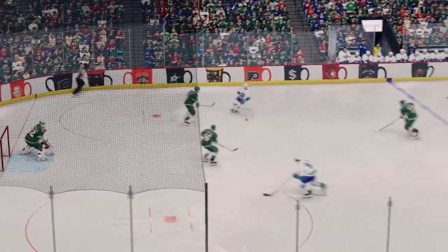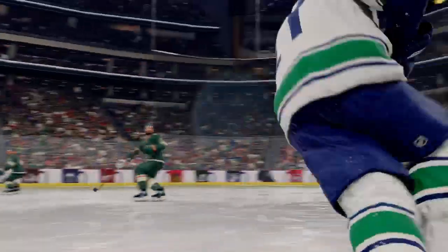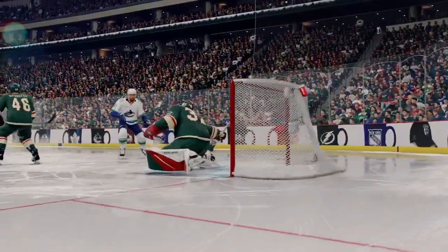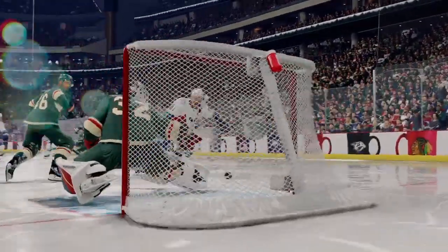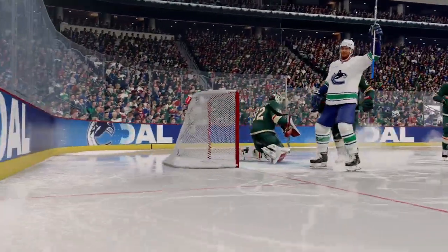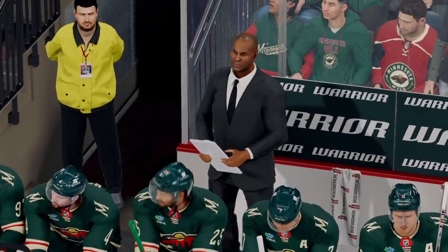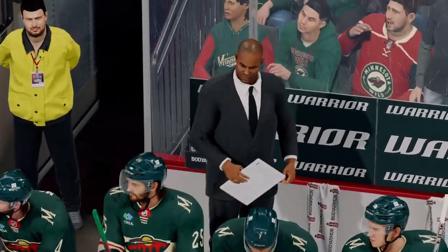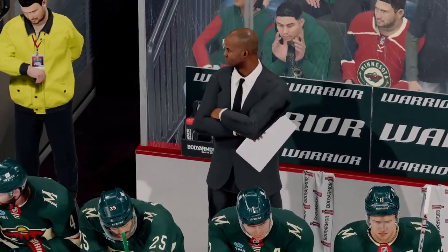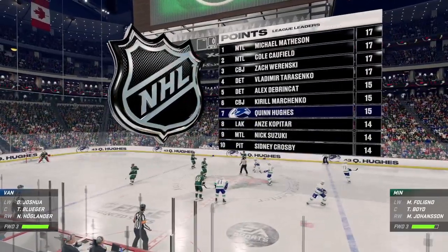The goaltender — he's going to want this one back, James. I thought that he was set in position. Just the blast of the shot hit him. He got a good chunk of it but it went in. You can see the frustration in the body language. With that goal against, the coach is salty behind the bench right now. You can just see his whole demeanour is negative because he's not impressed with the way his team is playing. It's been a lackluster effort — they didn't come ready to play. Vancouver's dialed in here tonight! Now up by two in this second period!